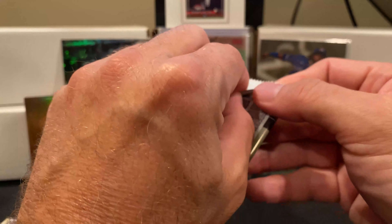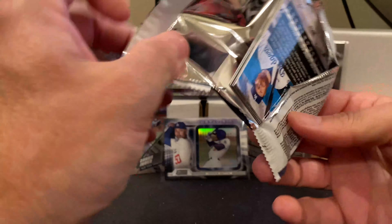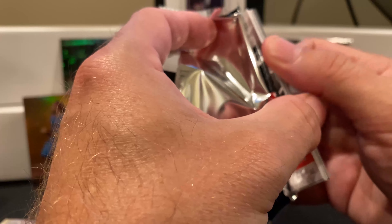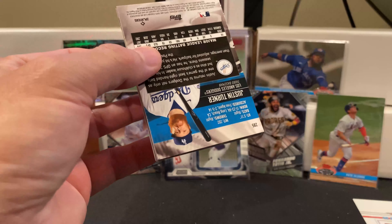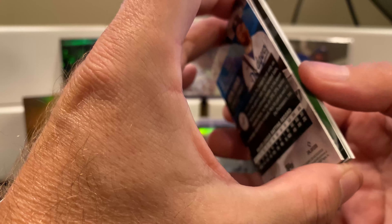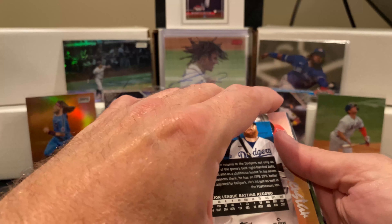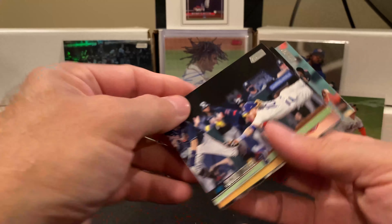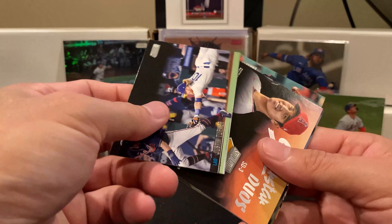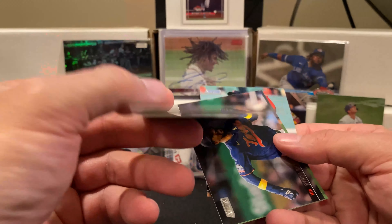That was interesting — we only had four cards, all base. I think we actually might have five or six in this one. We actually have six, so who knows, we'll balance out, right. We have a base Justin Turner tagging out Dansby Swanson, and we have a Shohei superstar duo but this is a base one.